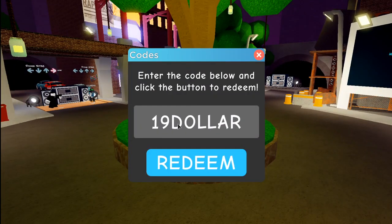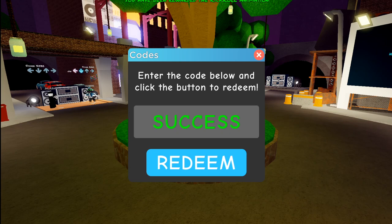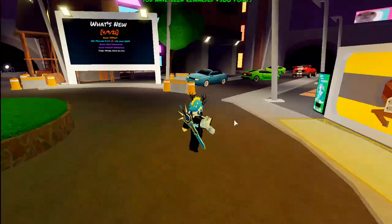The first code is code 19redeem, and we got Rickroll animation. And last but not least, the newest code is a very overpowered code — it is code 100M. Redeem that and you get 500 points.